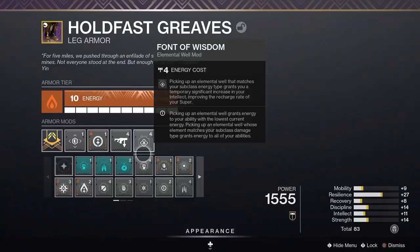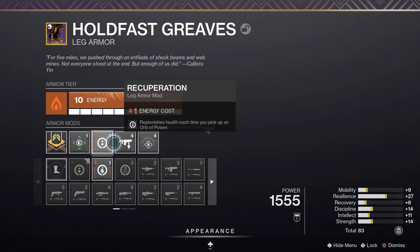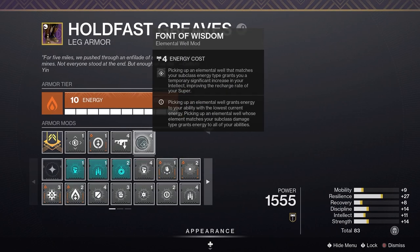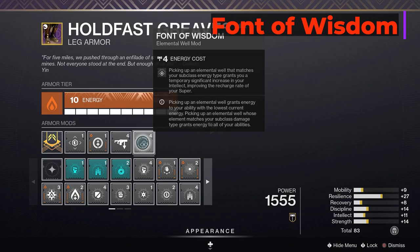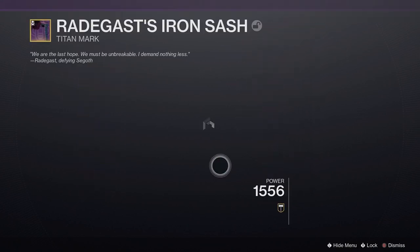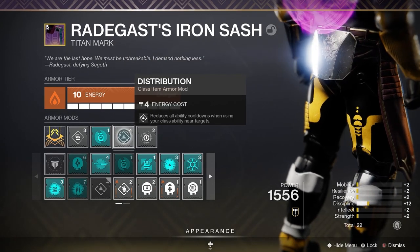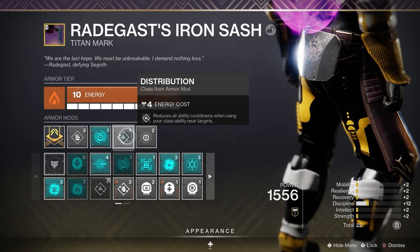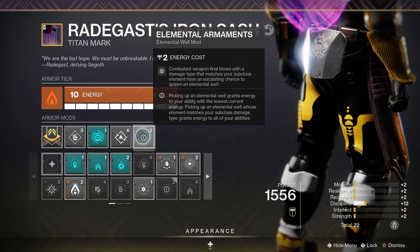On my legs I went with Recuperation, which replenishes health each time you pick up an orb of power — you never know when you're gonna need a bit of health. Fusion Rifle Scavenger, and Font of Wisdom — picking up a Void Elemental Well maxes out your intellect for a short period of time, improving the recharge rate of your super. With this mod equipped you don't necessarily have to have your intellect maxed out to get fast supers, since each time you pick up an Elemental Well your intellect goes up to tier 10. And last for the class item, I've got Overload Grenades to stun Overload Champions. Then Distribution, which reduces all ability cooldowns when using your class ability near targets. And Elemental Armaments to spawn Void Elemental Wells with Void Weapon kills.